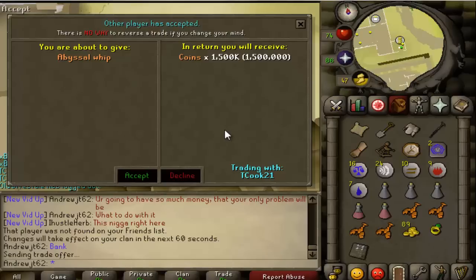Here's selling that whip. I have all my whips numbered — I think I've gotten 8 or 9 now. This is probably my 7th whip, a nice chunk of change. The Abyssal Tentacle has actually helped increase the whip's price.